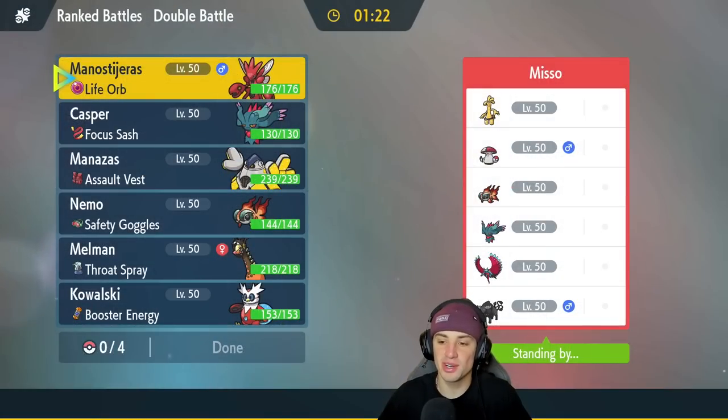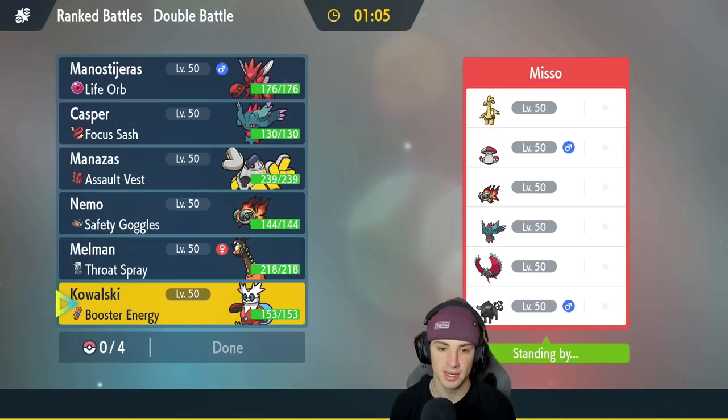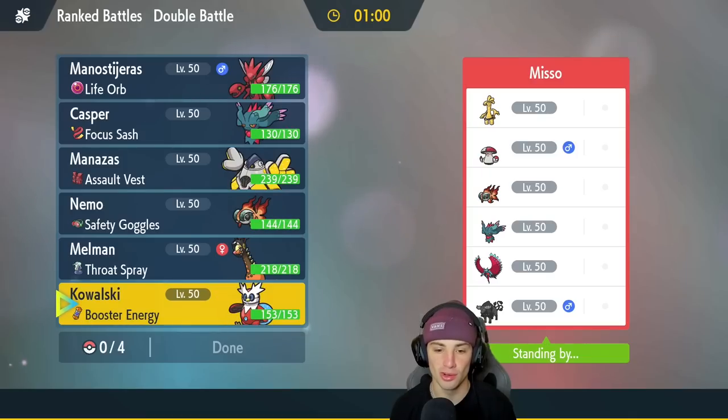First match coming at you guys, and we're going up against a Chi-Yu team with Golden Goal, Amoongus, Fluttermane, Roaring Moon, and Intimidate Water Tauros. I really don't need Ferrigaraft here — I kind of want my Chi-Yu and my Iron Bundle to lead. I love their nicknames, Nemo and Kowalski. Everybody knows who Nemo is, but Kowalski is one of the Penguins from Penguins of Madagascar.